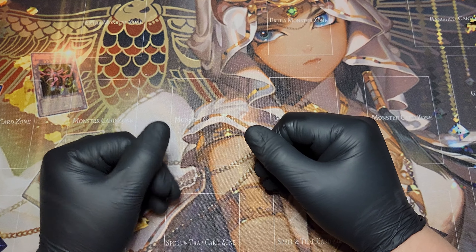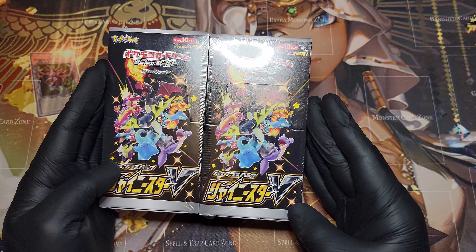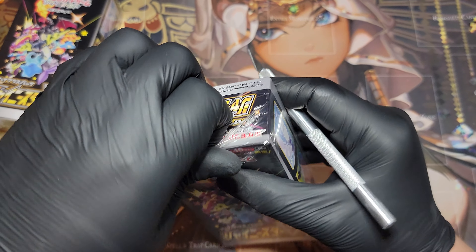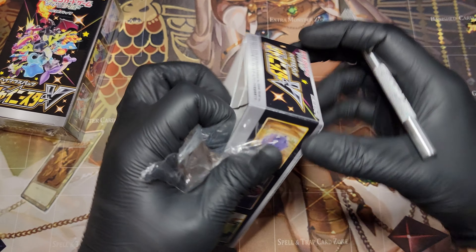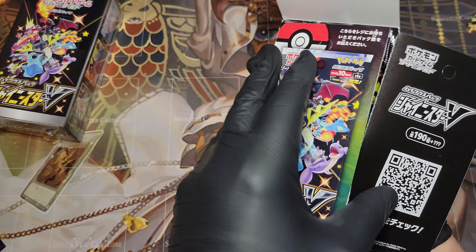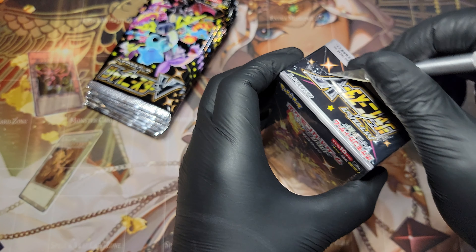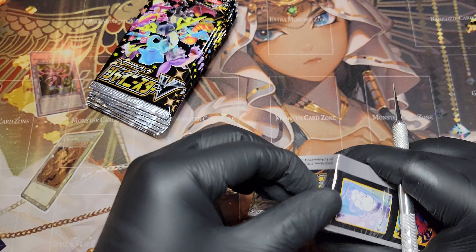Hello everyone, this is Good Doctor Dan with Packrat TCG, and we are going to be entering Parts 4 and 5. I managed to pick up two more of these, and I'm going to try to open up these nice and quickly for everybody. As I said in the last few installments, this is a Japanese exclusive version of Hidden Fates and Shining Fates, which are the English versions, and there are a bunch of exclusive Japanese versions of cards in here.